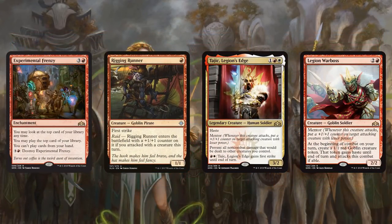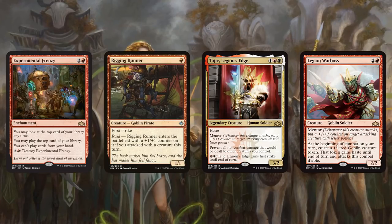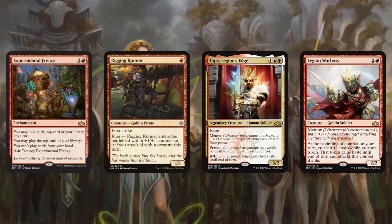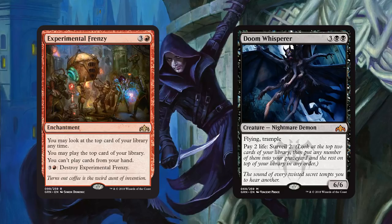In Standard, the easiest home for Experimental Frenzy is some sort of aggro deck where you just look to curve out, dump your entire hand so the not-playing-cards-from-your-hand drawback isn't a big deal. Then you hope Experimental Frenzy will draw you multiple cards a turn. After you draw a few cards you can't cast, you can destroy Experimental Frenzy, dump your hand again, and play another one to start it over — kind of a way to go long in aggro decks. It also works really well with ways to manipulate the top of your deck.